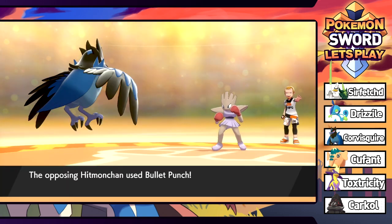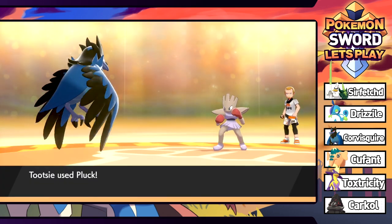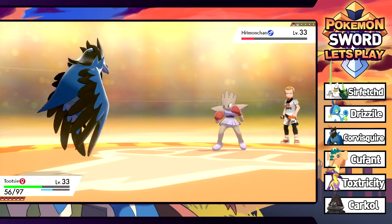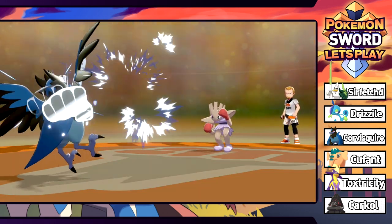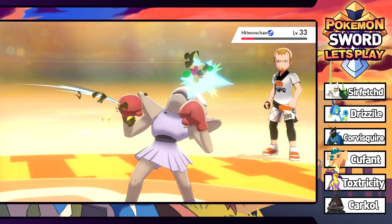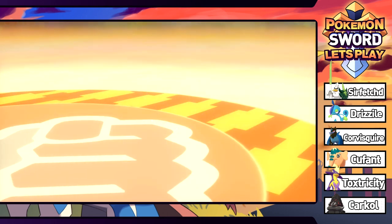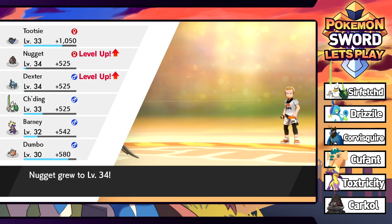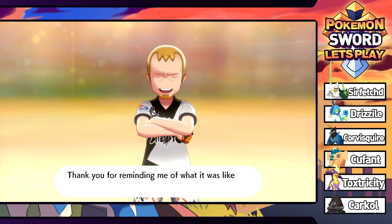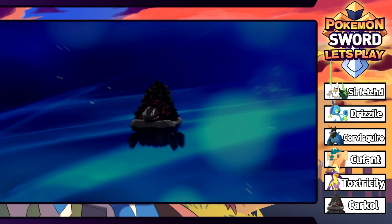Almost knocks it out in one hit - it would be fantastic if we could evolve before the gym, but it's not going to happen. At least learning a better flying move would help us out. Down goes Hitmonchan. Nugget grows a level along with Dexterity - very nice. Simon has been defeated. He's like 'now I just work here' - depressed.